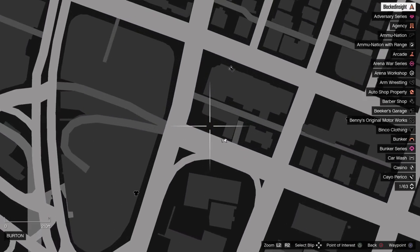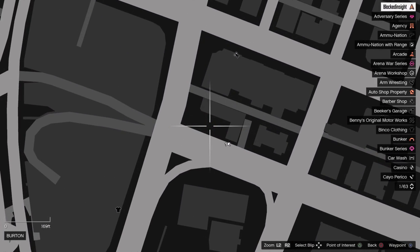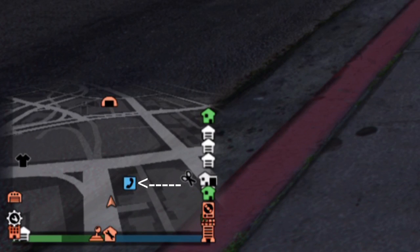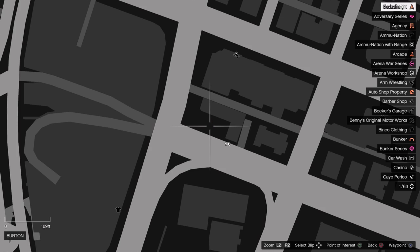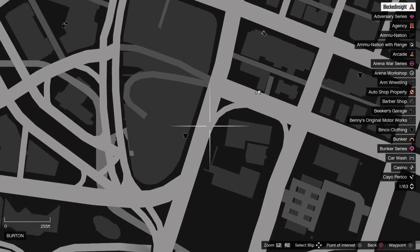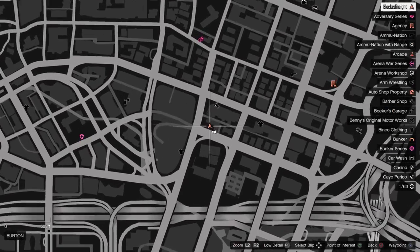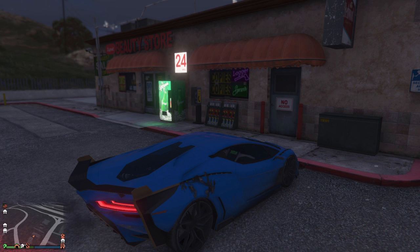Starting off, location number one is right in the city. I'll show a gameplay clip in the background so you can see how it works — the sound and the little icon that pops up on screen. I'm showing you all the locations so if you get near these it will show them, but I want to show you where they all are so you can drive around and find them more easily. This one is right in the city, pretty much right by the clothing shop in the middle, also by the Los Santos Customs.